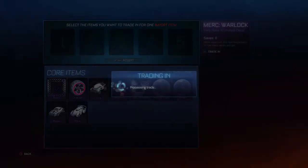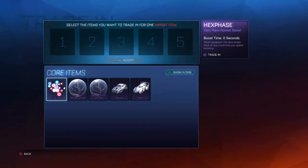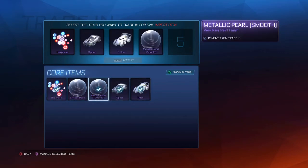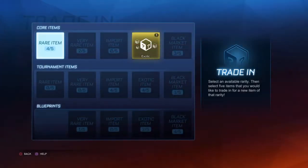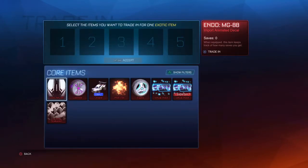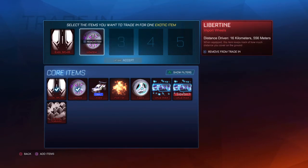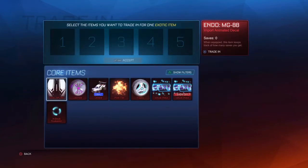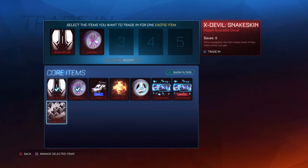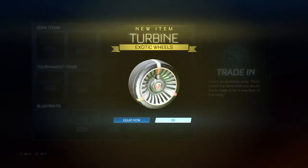Last one — come on, just gotta mix it up. Let's put one of these dudes in the middle. Triplex — that hurts, it really does. We do not want to put that in there. What the heck, it's acting weird. I have enough for one exotic out of the things I don't use. Turbine. Dang.